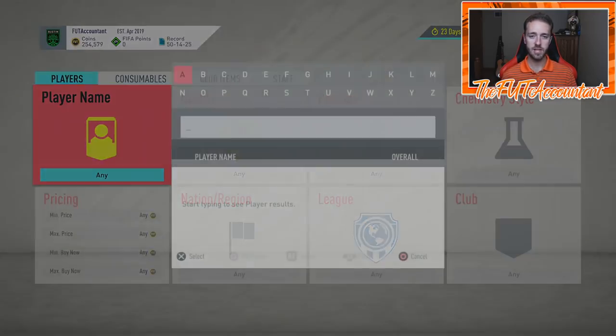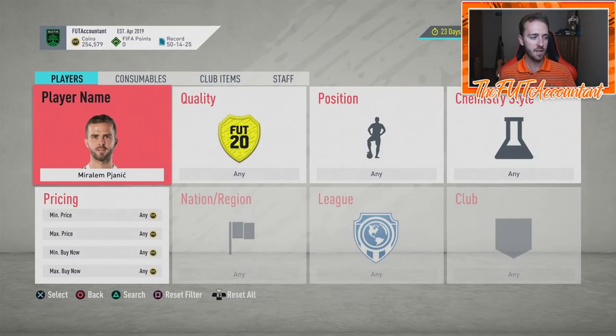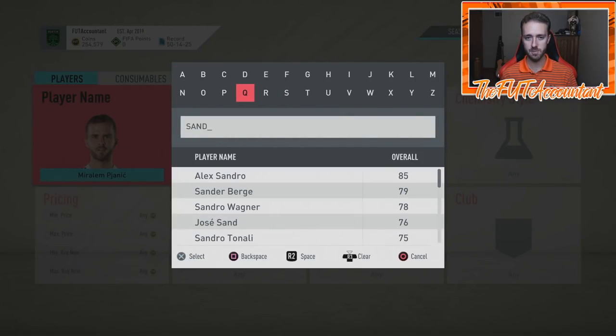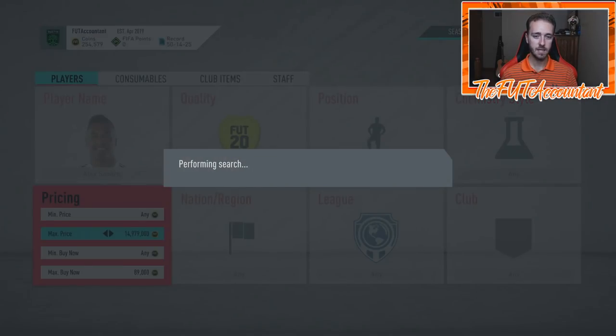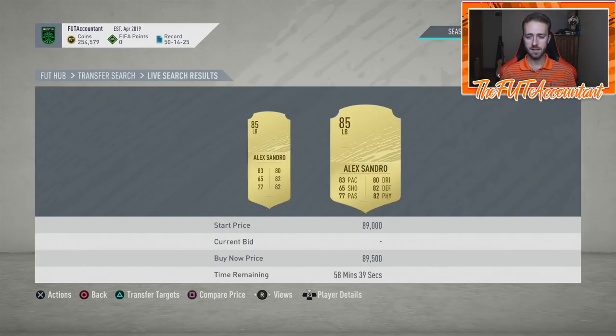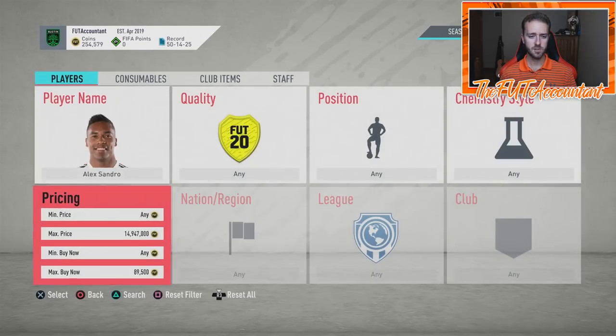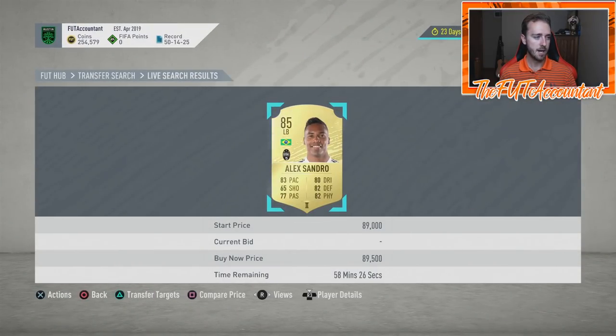You want to look at link investments in different positions. For Pjanic, yes you could buy another Serie A center mid, but you've got to think about who's going in the team with him. Maybe you link-invest Pjanic with Rabiot, but Rabiot might be getting replaced by Pjanic in a lot of teams. The better buy is linking to a rare position — more chance to make coins. Alexandro would be a great link investment to Pjanic: he's the left back in Serie A, he's Brazilian, and he always moves on Thursdays.